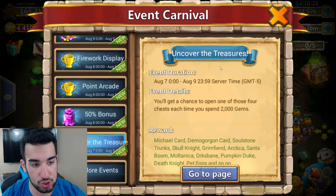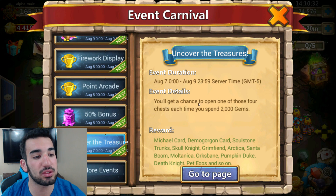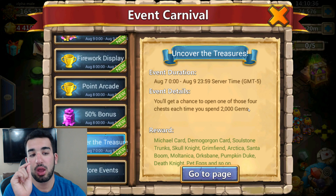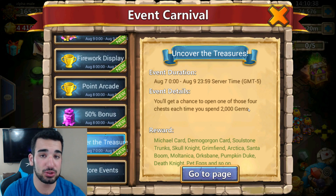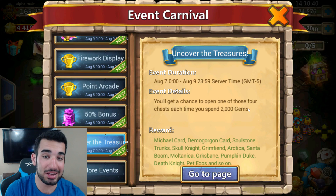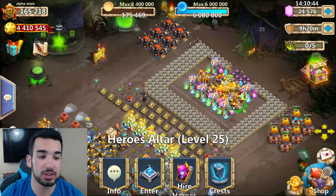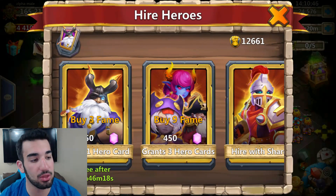These 'Uncover the Treasure' chests — this is what I want to know. You get a chance to open one of these four chests each time you spend 2,000 gems. So I'm assuming it counts as spending 2,000 gems. I want to do a lot of talent rolls as well — I'll try to get an Anubis and another Michael, and I'm going to see how the rolls go.